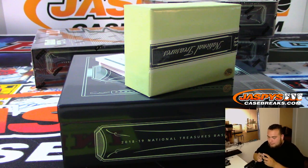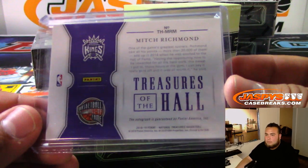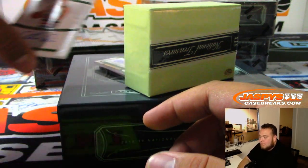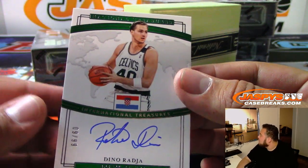Ken with the Kings. Next one we got is for the Celtics — Dino. We'll have another case tomorrow — another case of NT. Numbered to 99. Celtics with that one.